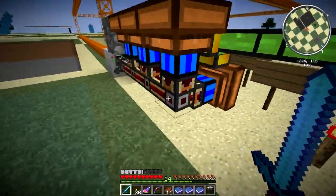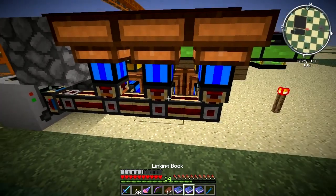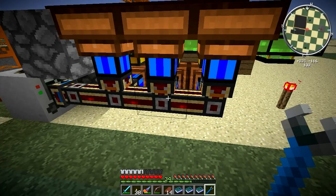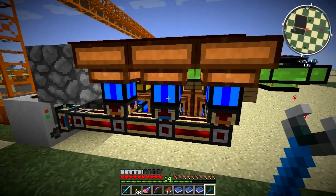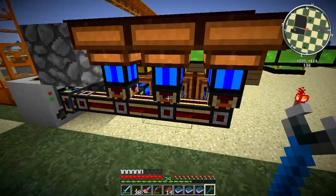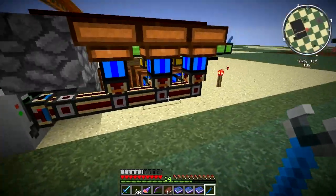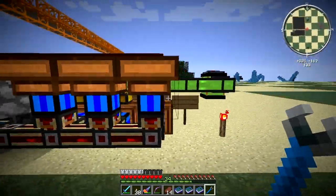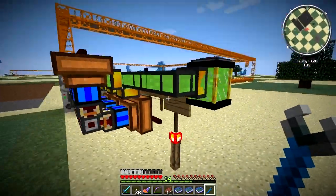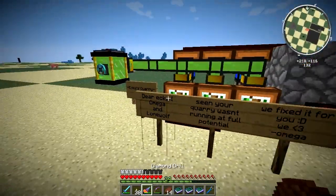What it was is I didn't realize these conduits can either be blue or orange. You can see there's a little arrow — blue is energy in, orange is energy out. They were working on blue anyway, but it wasn't as efficient as it could have been. The guys came over and switched these over to orange for me, which fixed it right up.